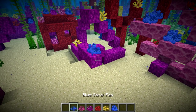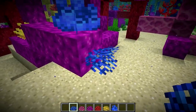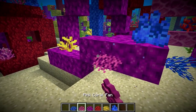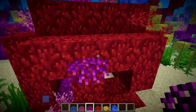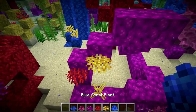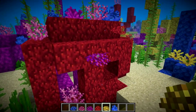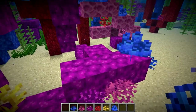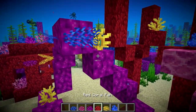We also have new coral plants this week. We have some blue coral fans, so you can see the difference between the coral plant and the coral fan. We also have the pink coral fan, the purple coral fan, the red coral fan, and yellow — and that is it for the coral fans. These things don't yet spawn naturally, but you can presume they'll probably be added in the near future. Also worth noting, they can't be placed on the tops or the bottoms of blocks, only on the sides.